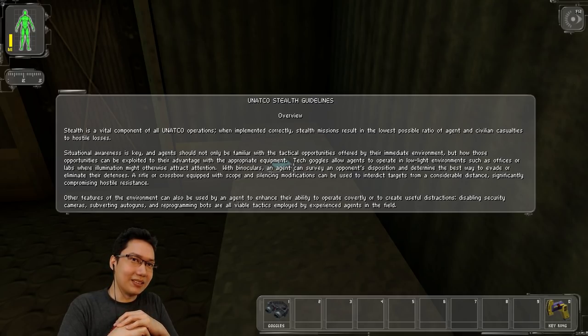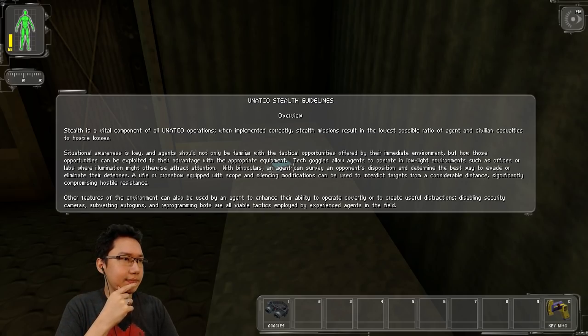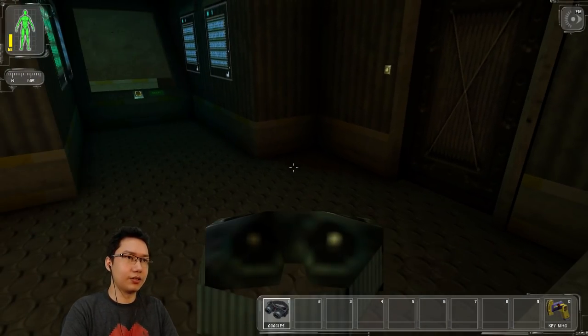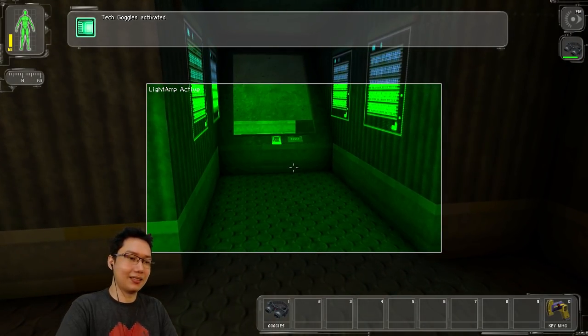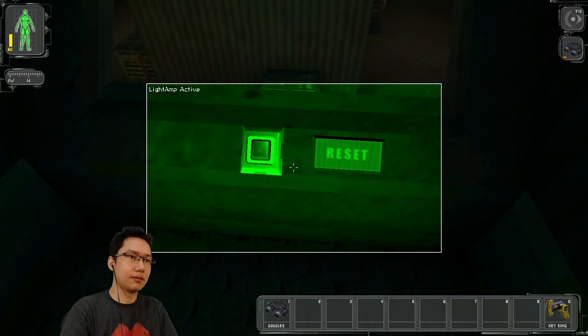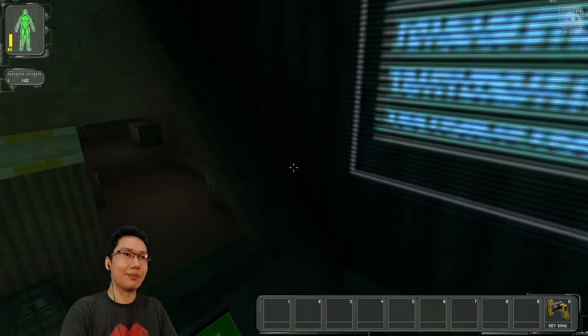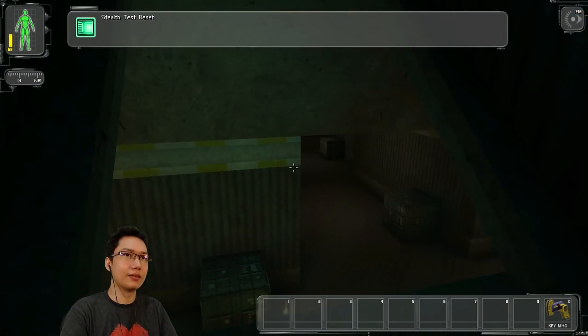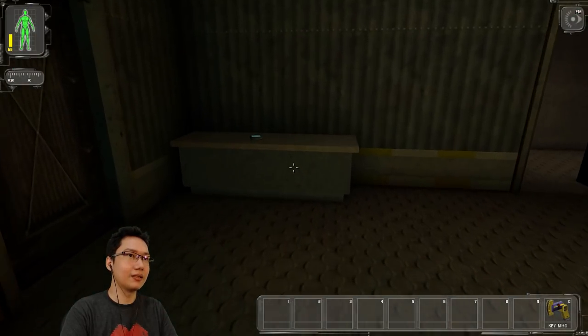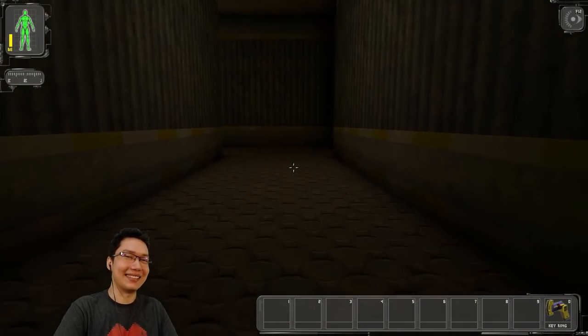Other features of the environment can be used — disabling security cameras, subverting autoguns, reprogramming bots. With goggles we can see! Does the flashlight still work? Yes it does. Power supply used up — I've already used up the goggles. Stealth test reset. Well, I guess I don't have goggles anymore. Night vision: wasted.